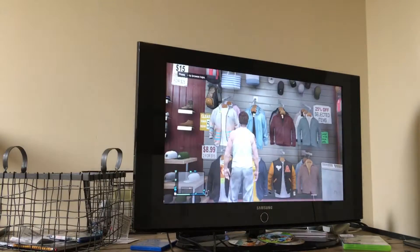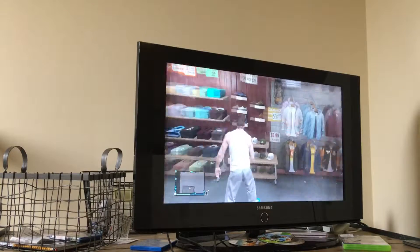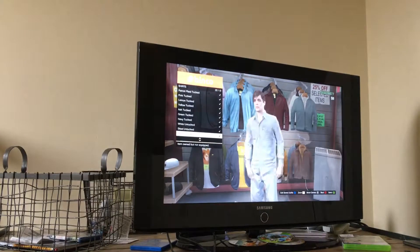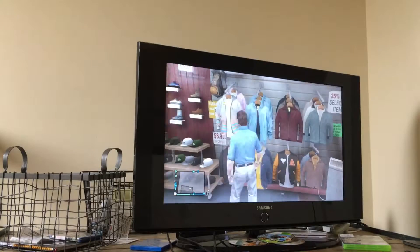First, go to a clothing shop, or your house if you have every single piece of clothing, or just go to a clothing shop. Go to Tops, go down to Shirts. Now go all the way down, just keep on going, and you'll see Blue Tucked. So select Blue Tucked.